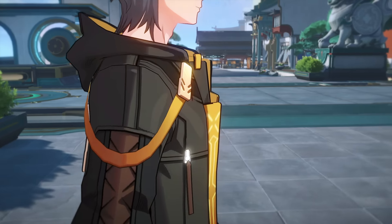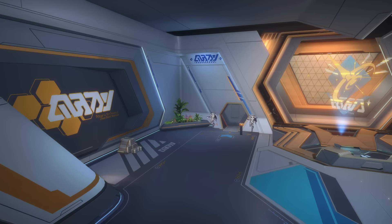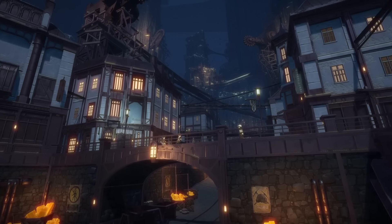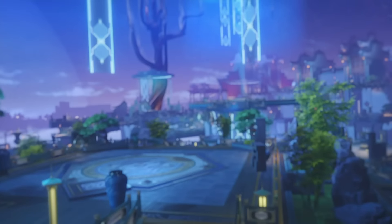As a Trailblazer, you will embark on a journey across various locales, like Herta — a space station filled with mysterious tech — the frozen planet of Jarilo-VI, and the cyberpunk-inspired massive starship, the Xianzhou Luofu.